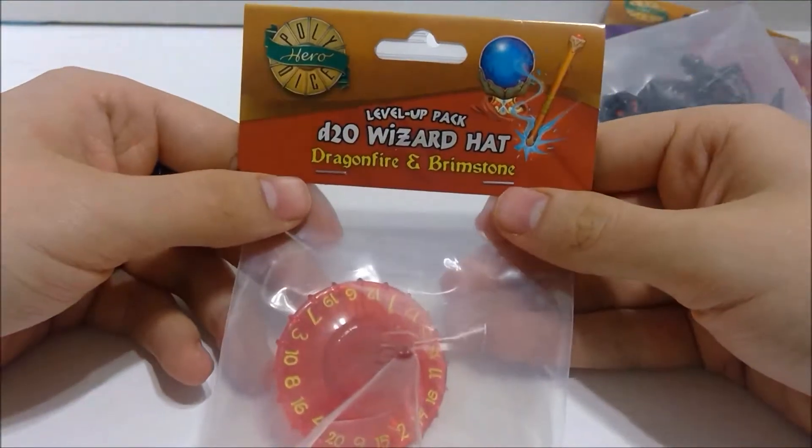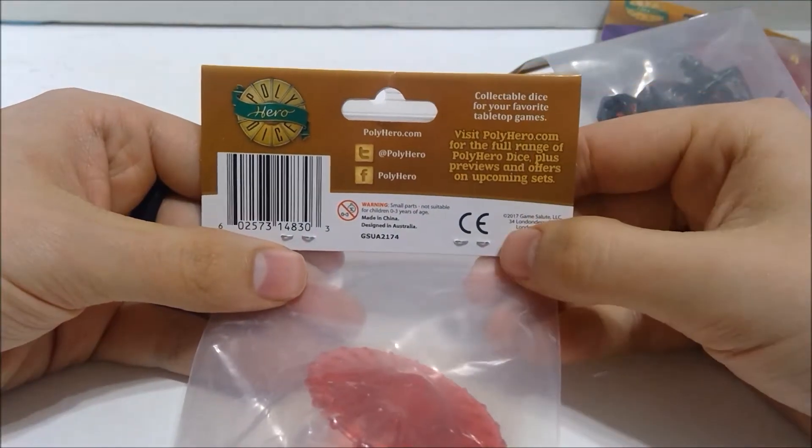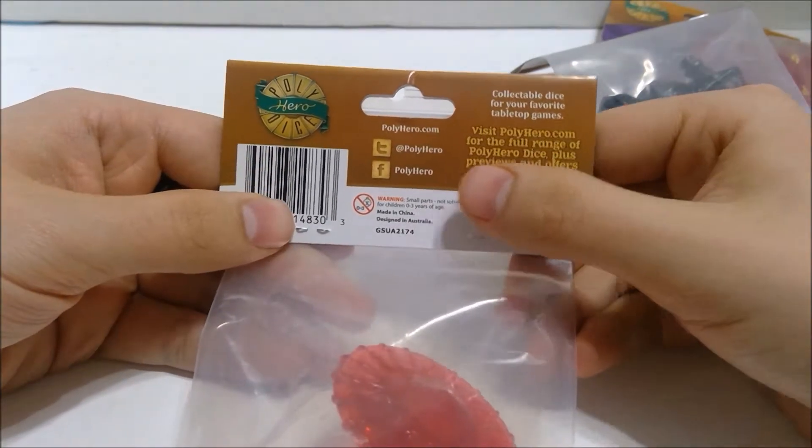Okay, first thing — let's look at this Wizard Hat. I guess Dragonfire and Brimstone is actually the color, because that's the same thing the other dice say. On the back it just says 'Collect Dice for Fable Tabletop Roll Games — Polyhero Dice.' They've got their Facebook and Twitter there, and you can go to the website to see all the other dice sets and stuff they have.